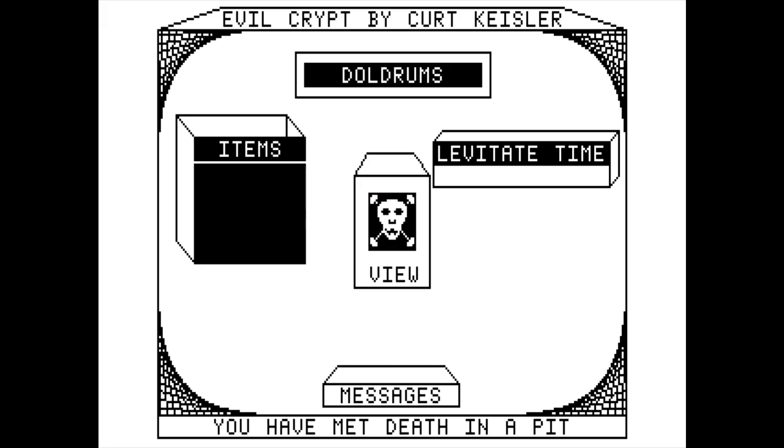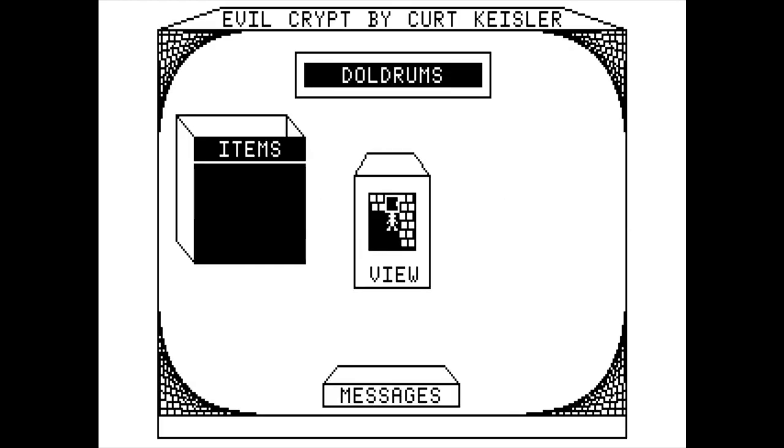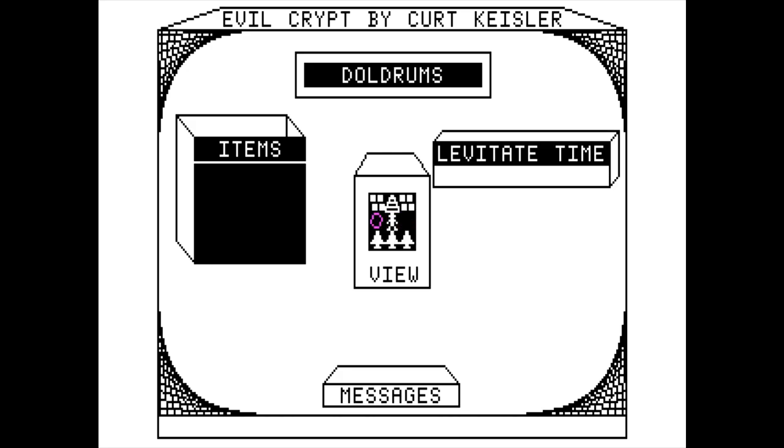Is that a pit? Can I levitate over this pit? Met death — but I got the levitation potion! The only controls given here are the arrow keys, so I don't know how to use it. This limited view thing is extremely annoying. Okay, I don't think the maps are too big because I just found the levitation potion again. Here's the staircase — let's see if I can actually figure out how to levitate over this thing.